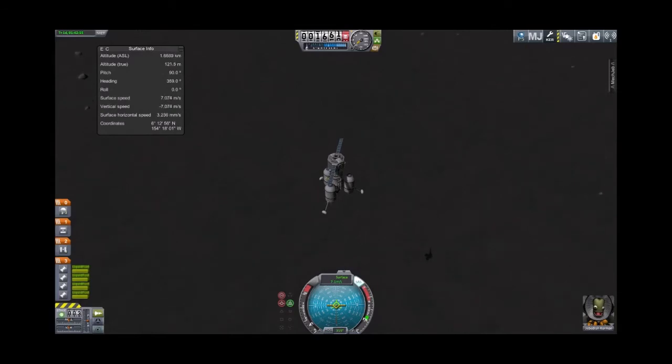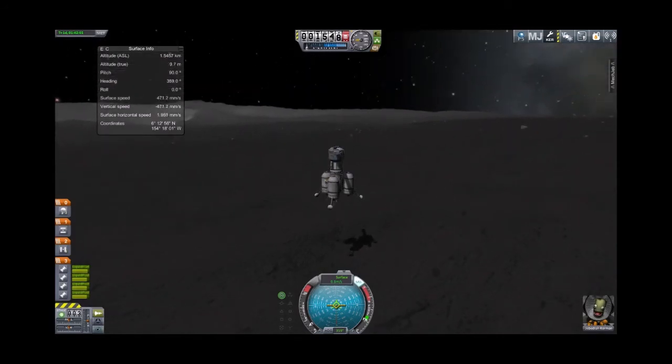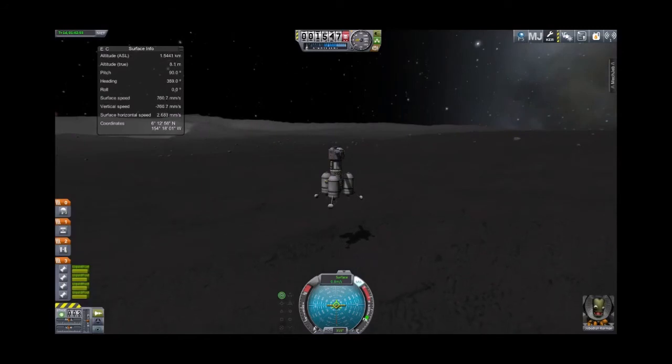We're going to want to be going a little slower when we touch down, and we want to immediately cut the engines upon touching down. We are now decelerating: 5, 4, 3, 2 — let's not slow down that much — 1.5, 1.3 and steady. 1.2, 1.1 — this will be the world's softest landing — 1.0, 0.9, 0.8, 0.7, 0.6, preparing to cut engines. 0.5, 0.4 meters per second. 0.3 — cut engines. Welcome to the moon.